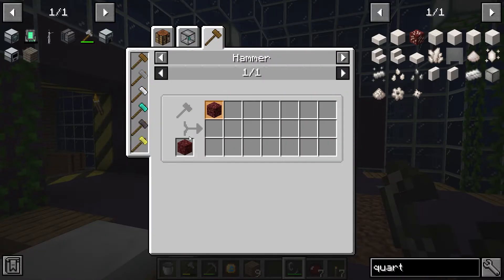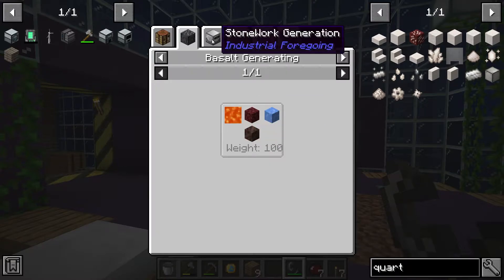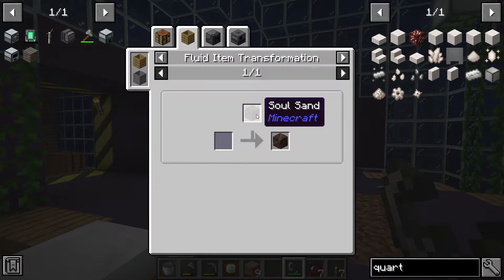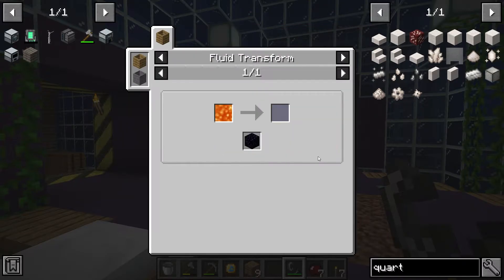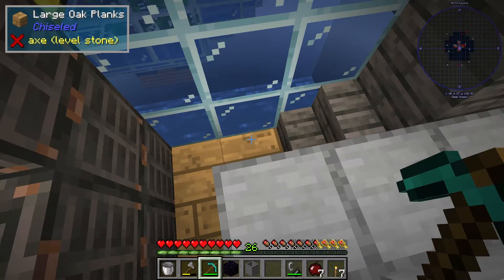If you go here, we're using a hammer to crush netherrack. It looks like you can get netherrack through basalt generation, which is basically using soul soil underneath one of our generators — that's probably the easiest way to get this. We can also use the stonework generator. I'm going to look into making soul soil. It looks like witch water with soul sand, but I don't have soul sand yet. Sand goes into witch water to make soul sand. So we need to transform some lava into witch water, make soul soil, and then make another generator system so we can get the netherrack. I guess it was good I had that stone barrel.